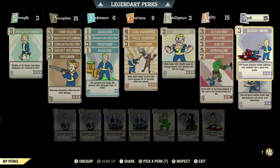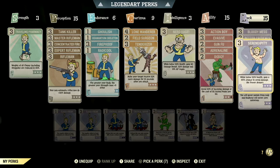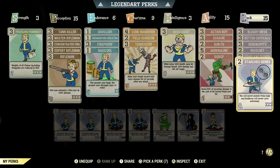Over in Luck at 15, we have Bloody Mess maxed out — 15% bonus damage and enemies may explode in a glorious red paste. We have Better Criticals maxed out — VATS criticals now do plus 40% damage. We have Serendipity maxed out — while below 30% health, gain a 45% chance to avoid damage, no power armor. We have Ricochet at two stars — 12% chance to deflect back some enemy ranged damage, no PVP. We have Four Leaf Clover at two stars — each hit in VATS has a better chance to fill your critical meter. And we have Starched Genes maxed out — you'll never mutate from rads, and Rad Away will never cure your mutations.